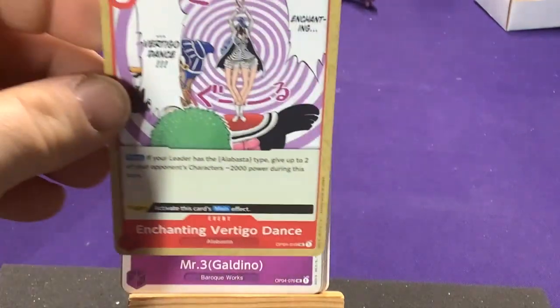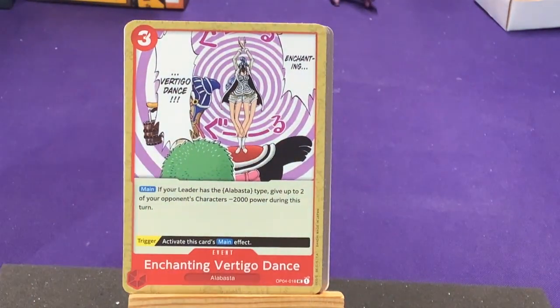Our next uncommon is Nefertari Vivi from Alabasta — Enchanting Vertigo Dance. Is she Miss Wednesday? No, that's not right — it's Vivi. On play, if your leader has the Alabasta type, give up to two of your opponent's characters minus 2,000 power during this turn. Trigger: activate this card's main effect. Awesome.